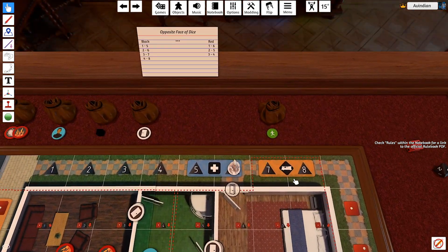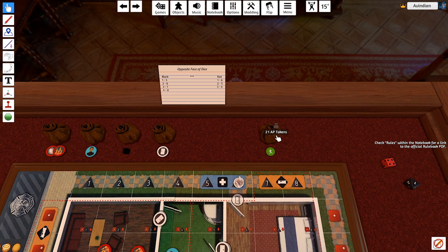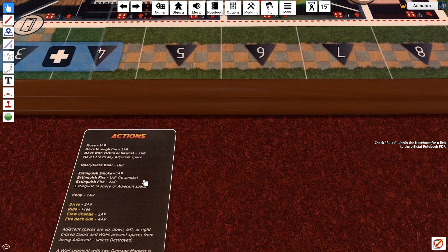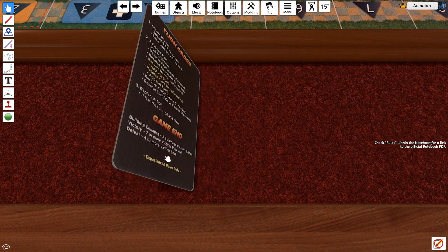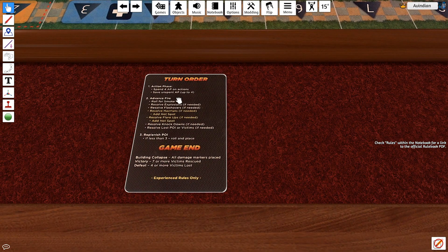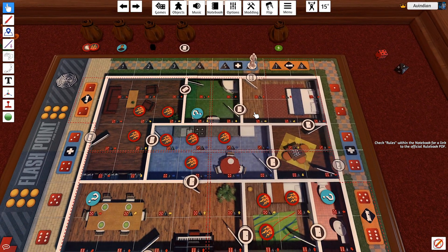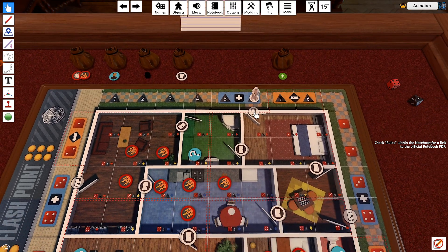The really cool thing about Flashpoint Fire Rescue that other games don't use is you can save your action points — you can bank a total of 4. So if I do things and have some left, I can save one for a future turn, which is pretty handy. So let's go ahead and get started.